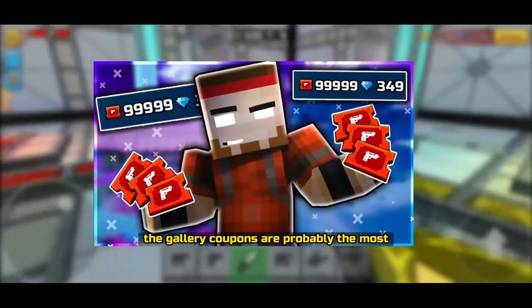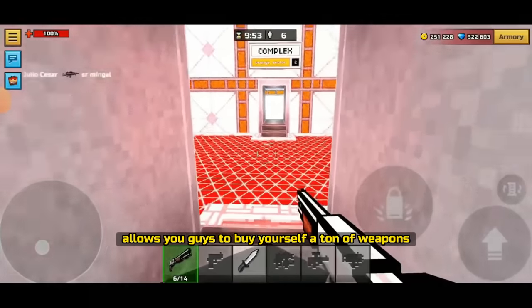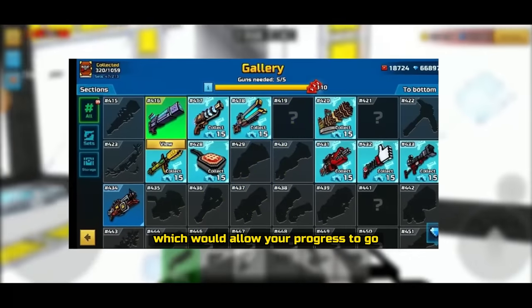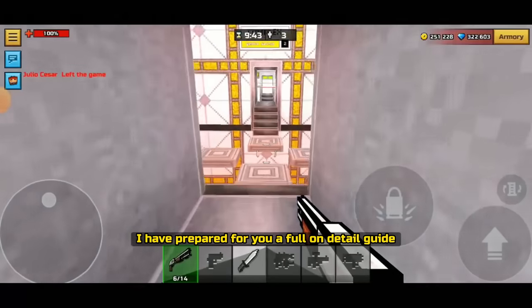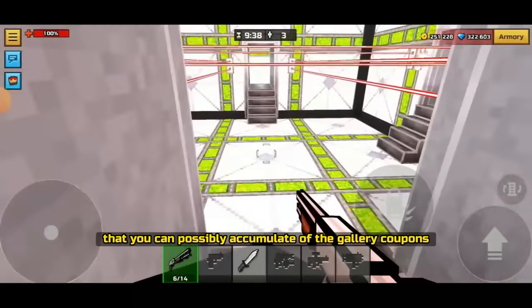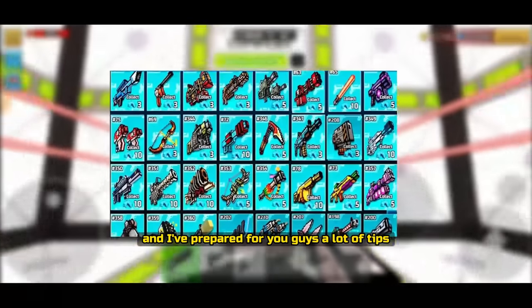Gallery coupons are probably the most important currency in Pixel Gun 3D, because they allow you to buy a ton of weapons which furthers your progress day by day. In today's video, I've prepared a full detailed guide on how to accumulate the biggest amount of gallery coupons possible, so you'll be able to get yourself more weapons.